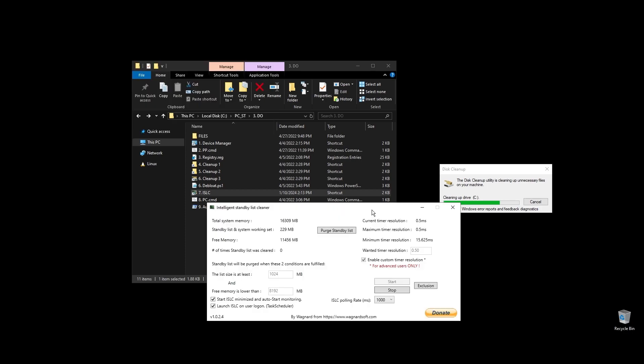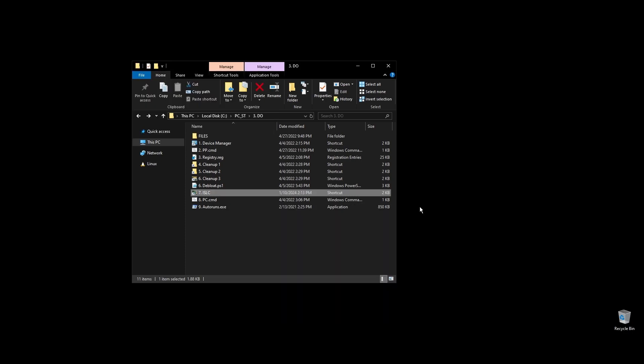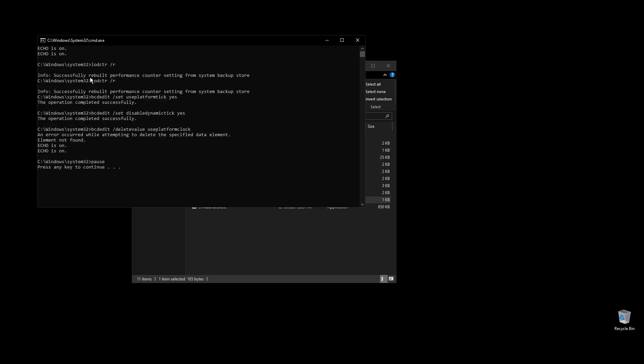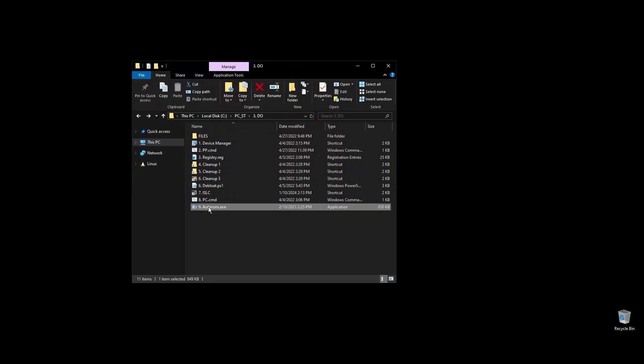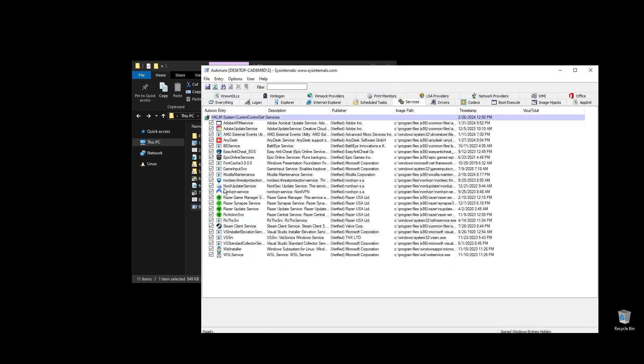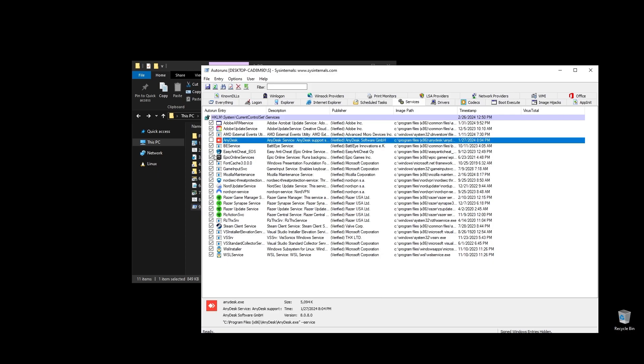Run the cmd file to rebuild your performance counters — just double click on it and press any key to continue. Next, go ahead and run Autoruns. It will help you disable services and apps that start with your PC every time it boots. Make sure to uncheck everything that you don't need. If some software is not working properly or opening after restarting your PC, just come back here and check the related item.